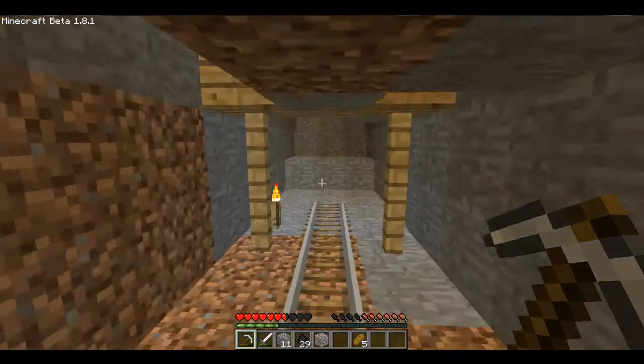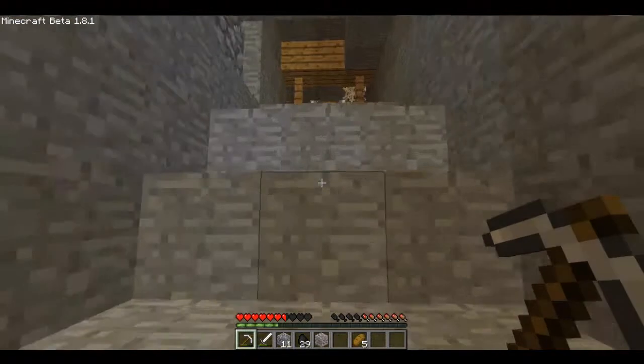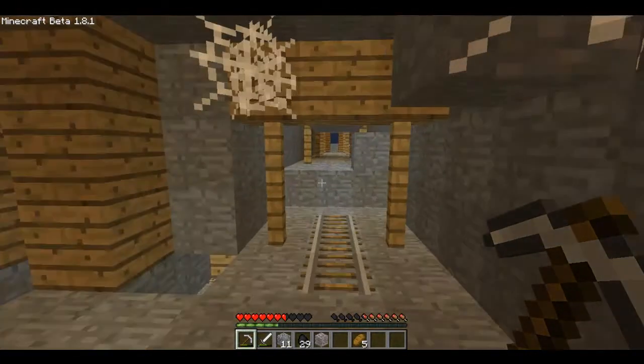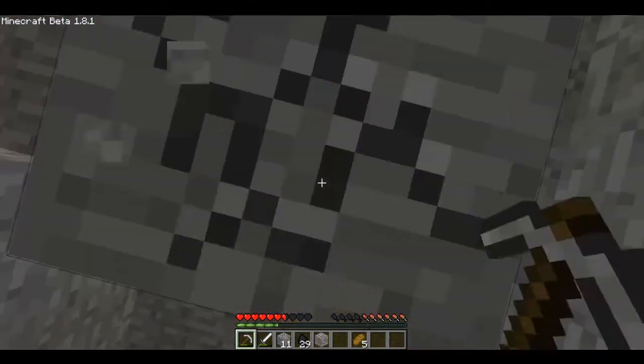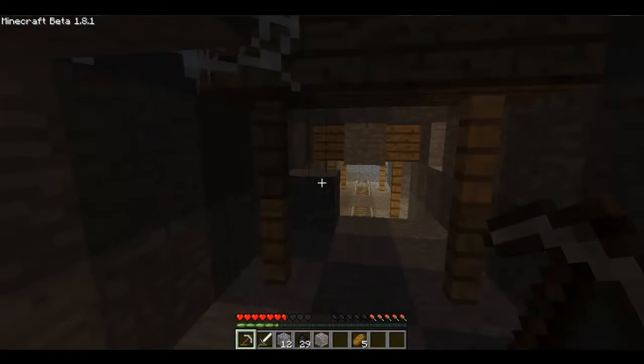Oh! Shit! What is a creeper doing underneath that doorstep? What are you doing, bro? Have I got any arrows? I'm out of arrows. It might be one of these, you know, where you go through it and the torches are in. I think I found like one of those places.